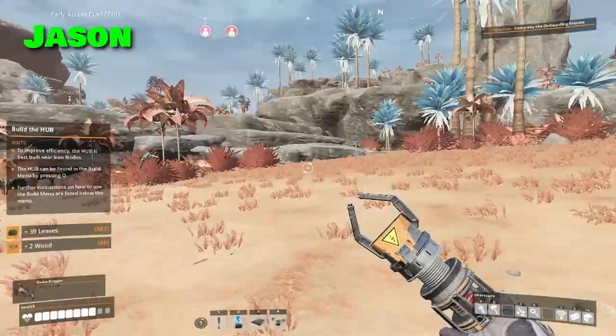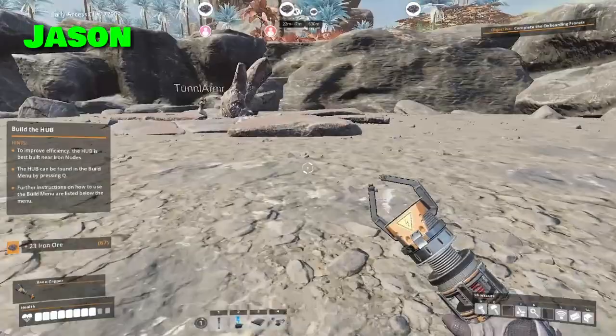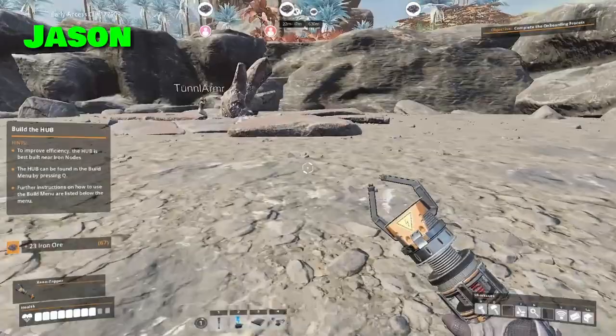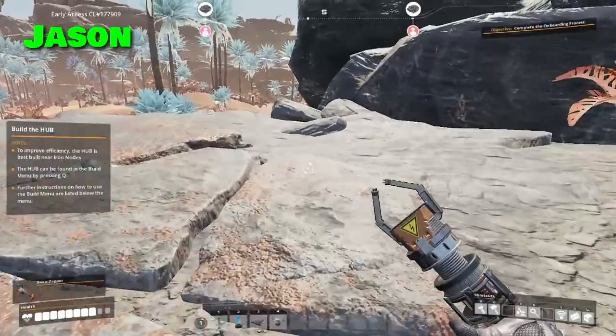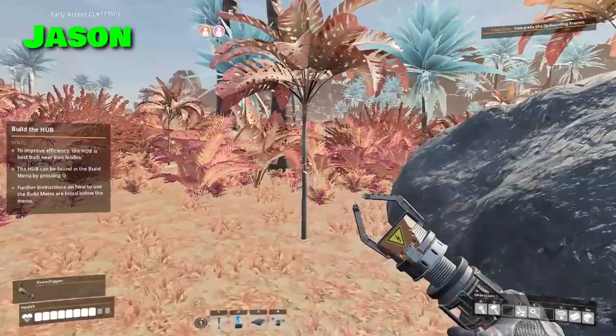So here's where we'd build. The iron nodes are just up on the mid plateau here — right up there. That one's normal, that one's normal, and this one's normal. The parts you break are always pure, I think. Should we start in this open area then? Yeah.